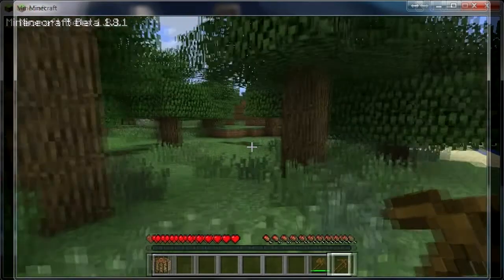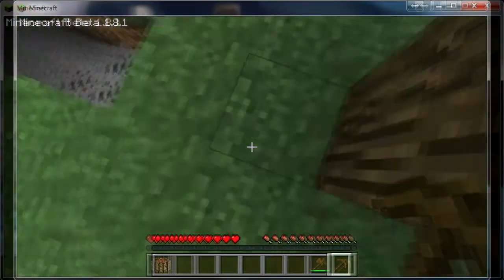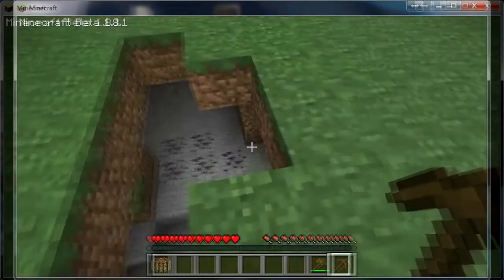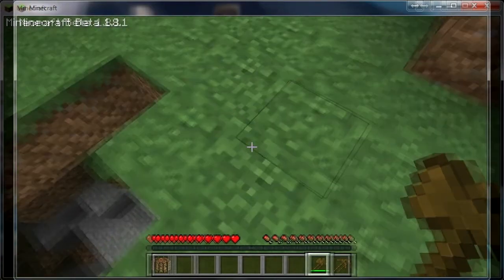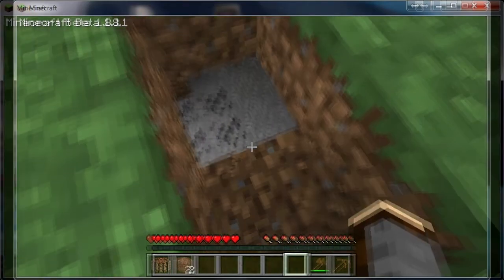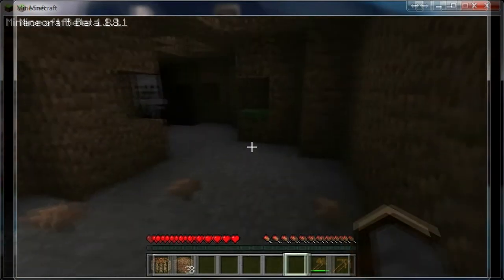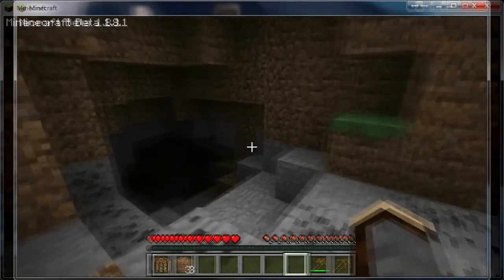So what you're gonna do now is place your crafting table workbench and we're gonna find some coal. I got lucky here and I found some coal — you see those weird stones, like the black stones? See?